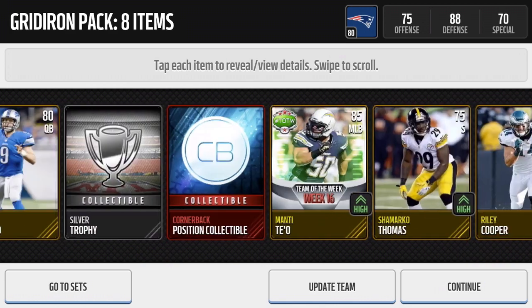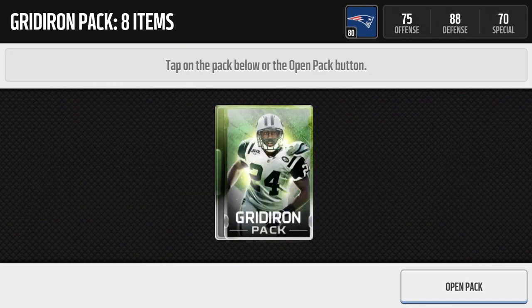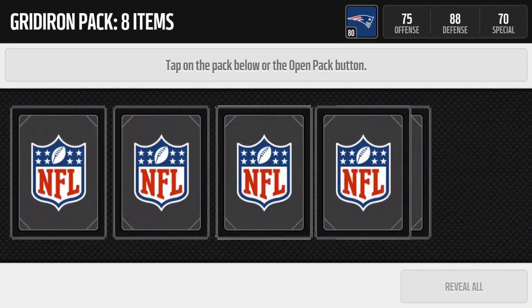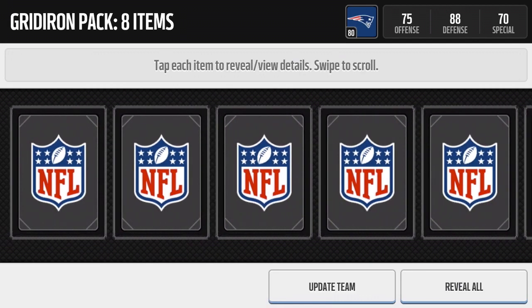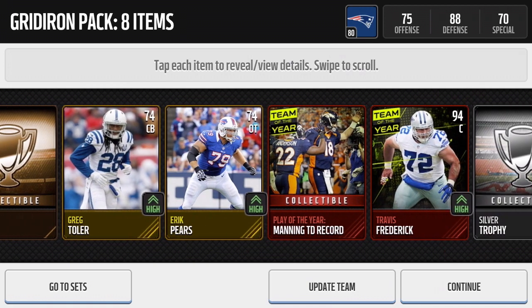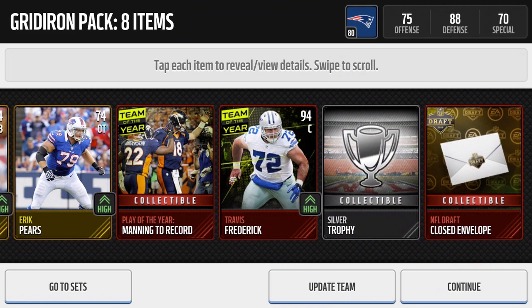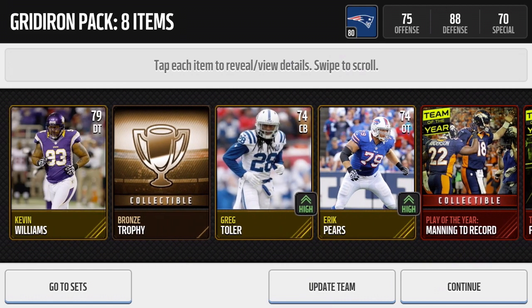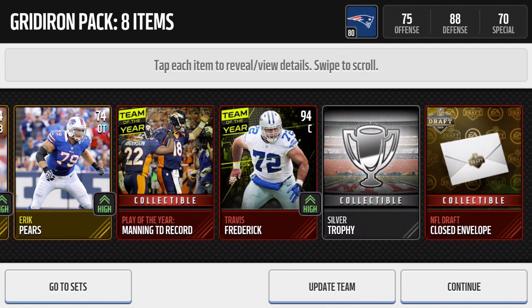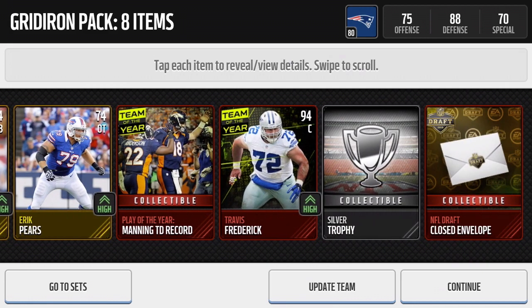Wow, I've never pulled one of these positional flexible heroes before - sweet! Alright guys, here we go to the sixth Gridiron pack. Come on, let's get something decent. Peyton Manning, I see you. And Travis Frederick - yes! Obviously these team leaders don't go for a lot, but if you wait after these packs are gone the prices skyrocket, and a 94 overall center goes for about 90 to 100K on a regular day when the market is decently fluctuating. Sweet pull - team of the year Travis Frederick!